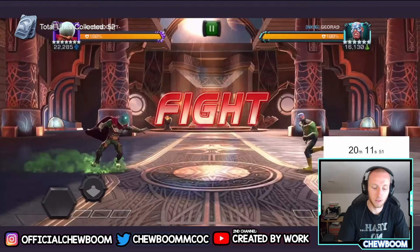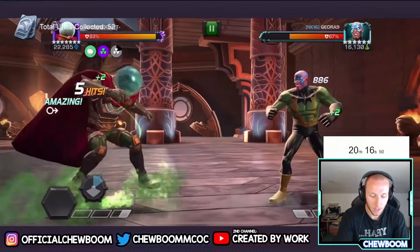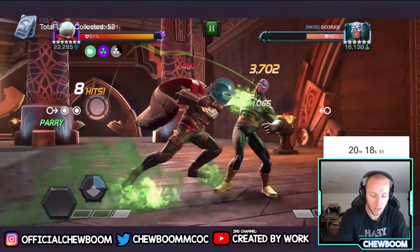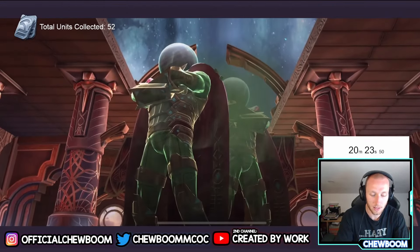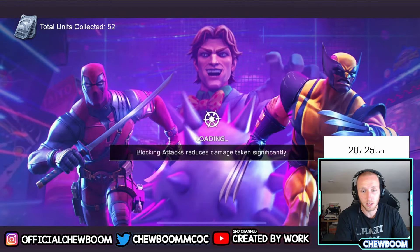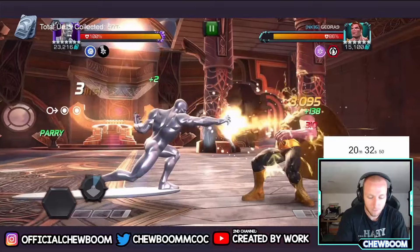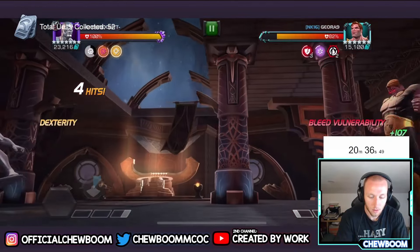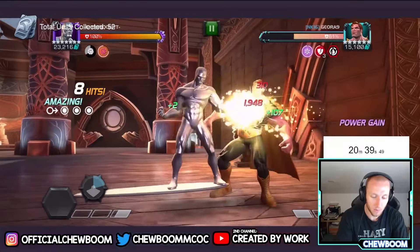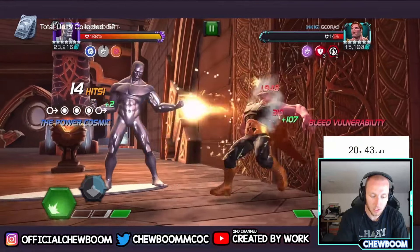52 units in the first 20 minutes — those were very easy milestones. It'll get a little harder now. If we have time at the end I'll throw in some three-star arena to try for that 300k milestone because 13 units is really solid and might be worth an extra five to six minutes.